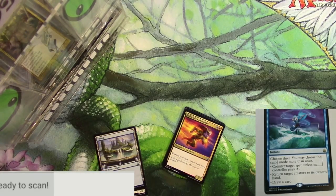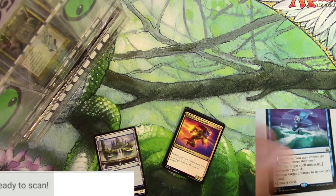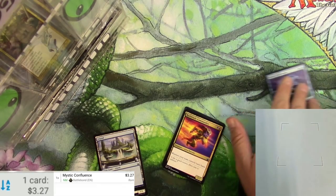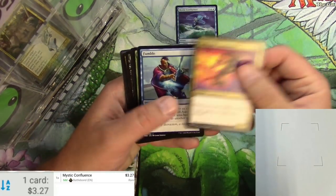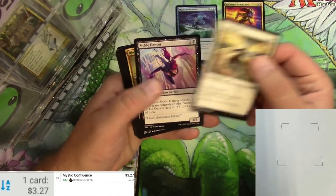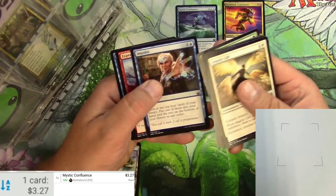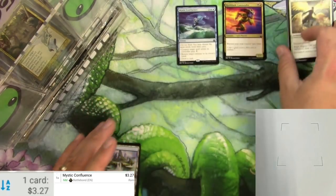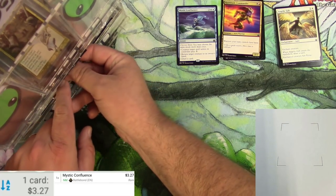Might need to reset my scanner — give me one minute. Alright, let's try it again. Scanner activated: $3.27 for a Mystic Confluence. Any spicy uncommons? I don't think so, we're just going to go past them. So there we've got some nice commons. Everything's nice in the Battlebond set, like I always say. Moving on to the next pack.